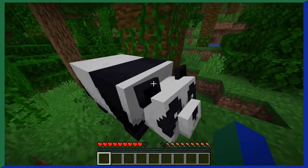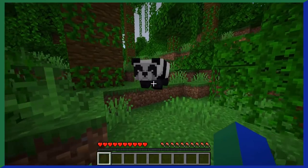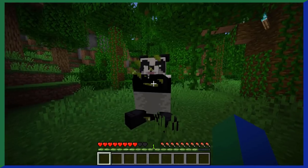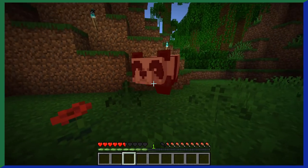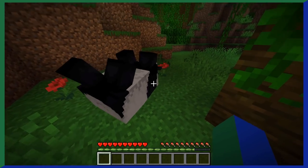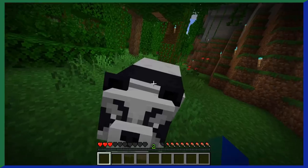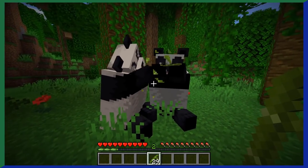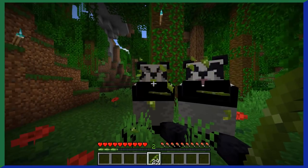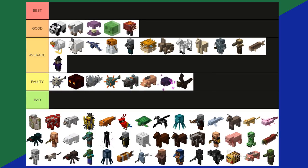Pandas are large mobs that only spawn in the jungle biome. What's interesting is they have six different personality types: normal, lazy, worried, weak, playful, and aggressive. Each personality makes pandas act differently — a lazy panda lies on its back and moves slower, while an aggressive panda will keep attacking until you die if provoked. You can breed pandas, and they have a whole genetic system to determine which variant you get. Pandas have so many layers and mechanics; it's a shame they only spawn in the jungle. Pandas are a good tier.